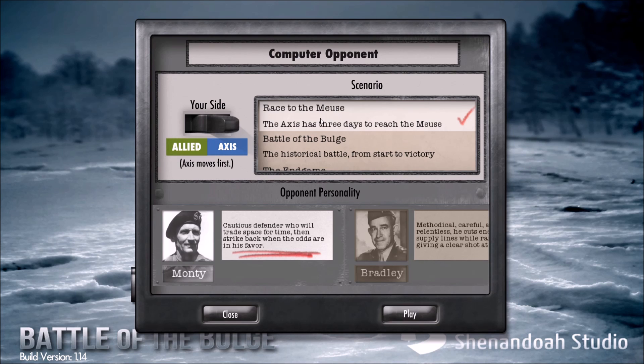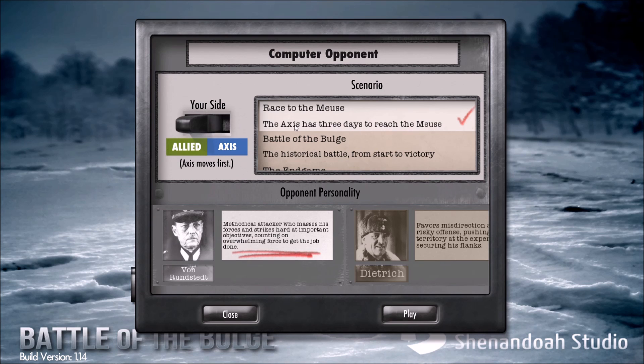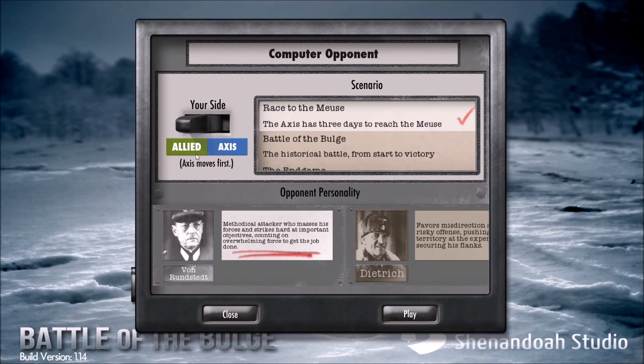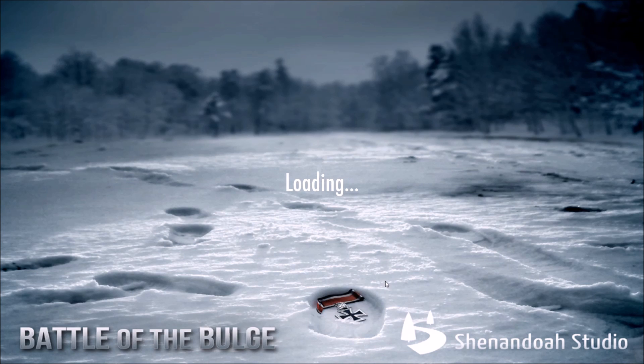Don't care. The thing is the Axis has three days to reach that river. We're, of course, not going to be the Axis, because they're disgusting, bloody, little evil creatures. Instead, we shall play as the Allies. The opponent personality is pretty much what kind of AI we're going to fight. Von Rundstedt — that's probably his actual name, if you actually want to pronounce it properly. Okay, we're just going to get right into it. German pronunciation and all that — I don't know German.